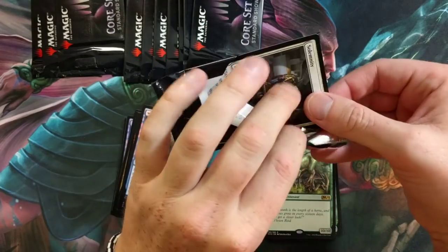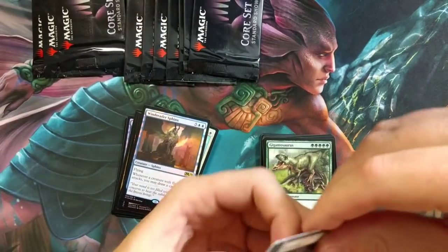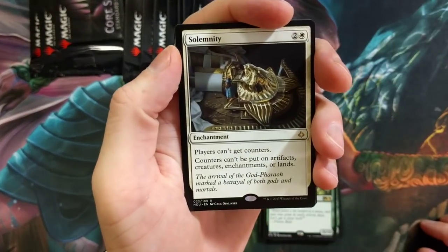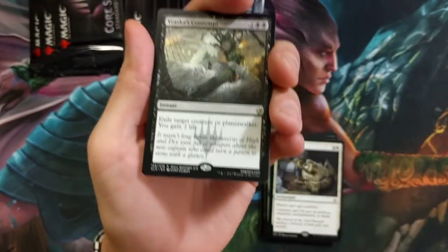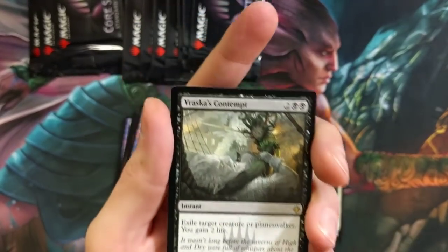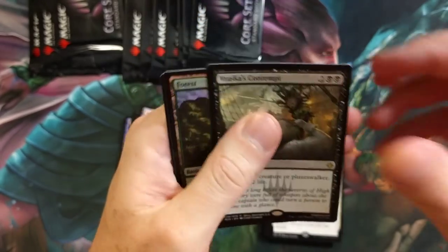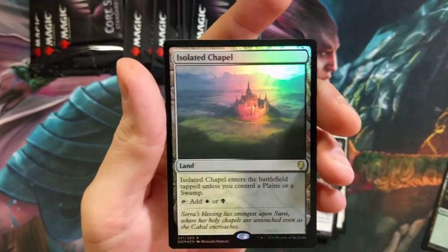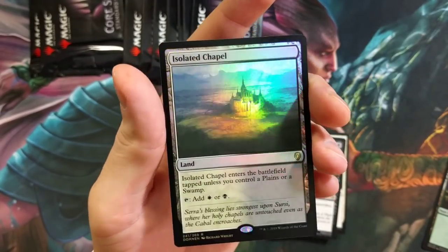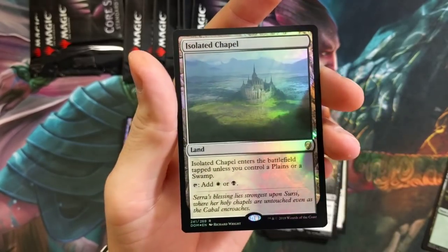Solemnity — hello there! Players can't get counters. Can't go wrong with that. Vraska's Contempt — boom, hit him in the face! Exile target creature or planeswalker, you gain two life. Awesome pool right there, with a foil Forest and a foil Isolated Chapel. Man, the hits keep coming — I love these Standard Showdown packs.